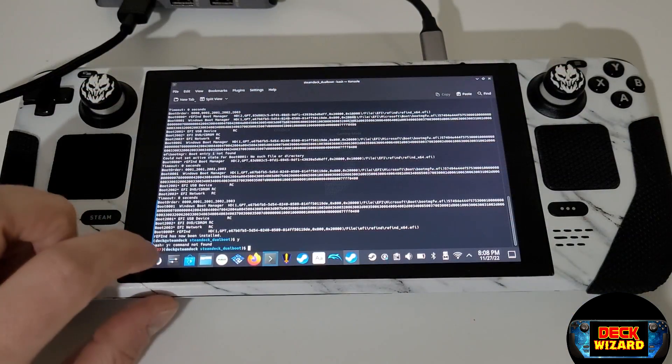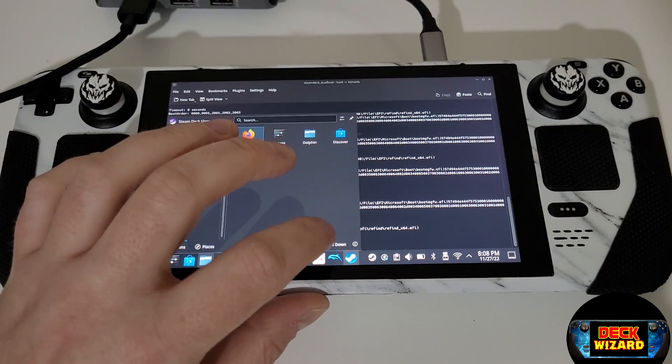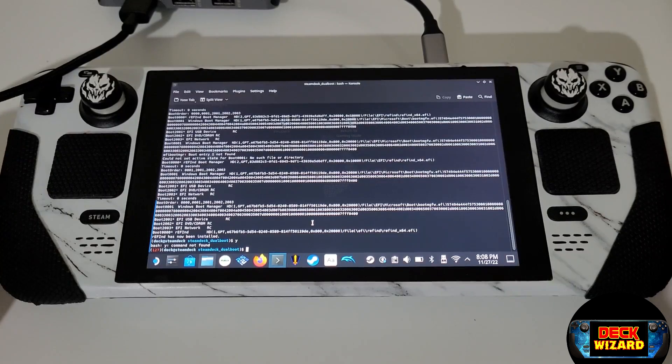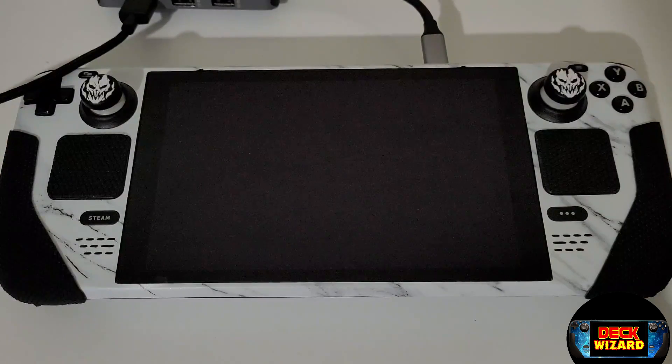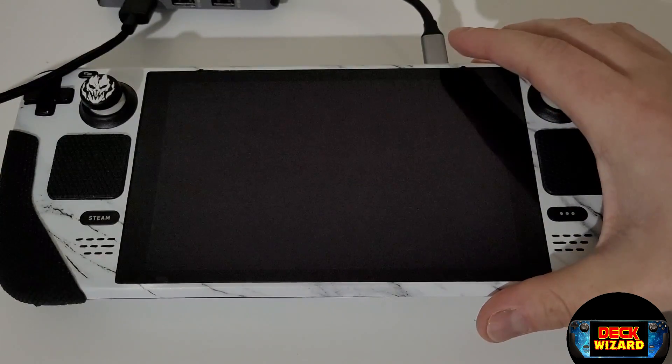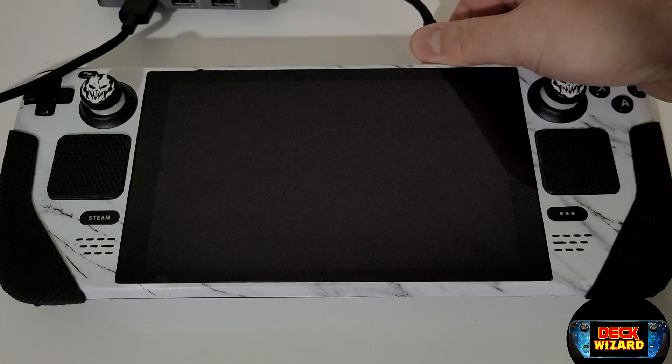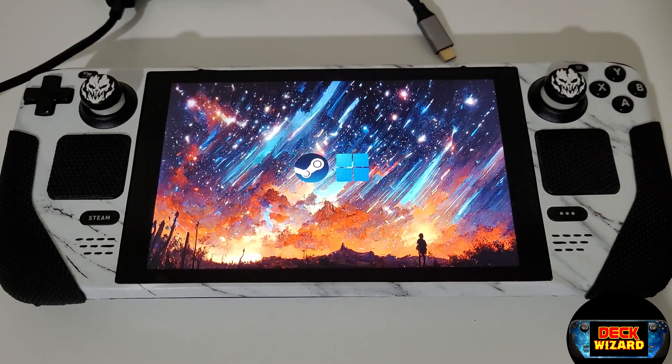Once the script has finished running, we can shut down the Steam Deck. Press power once, like before, and you will see that our Refind is back up and running — as it should be — with the latest preview update downloaded and installed.